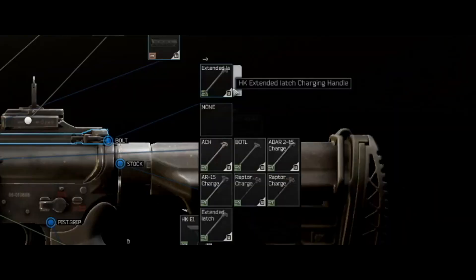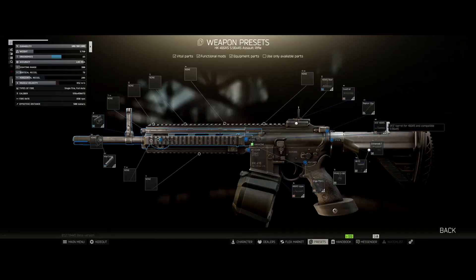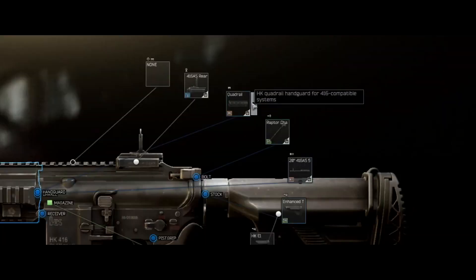Now for our handle we will use a raptor charging handle. We will use a 20 inch barrel. We will use the HK key mod foregrip.